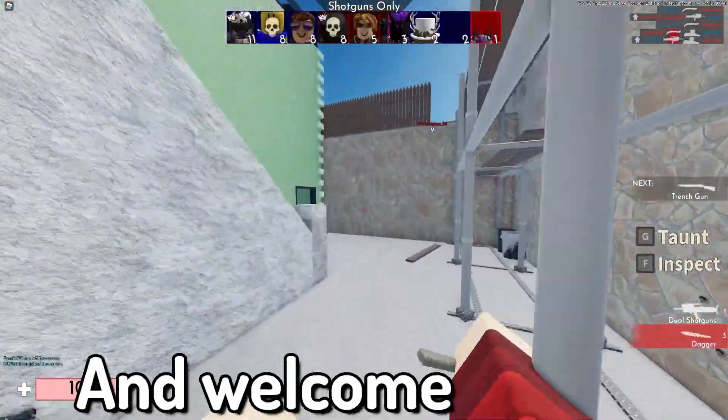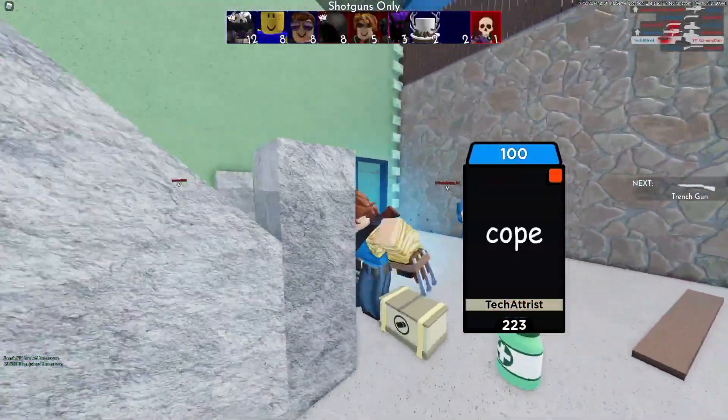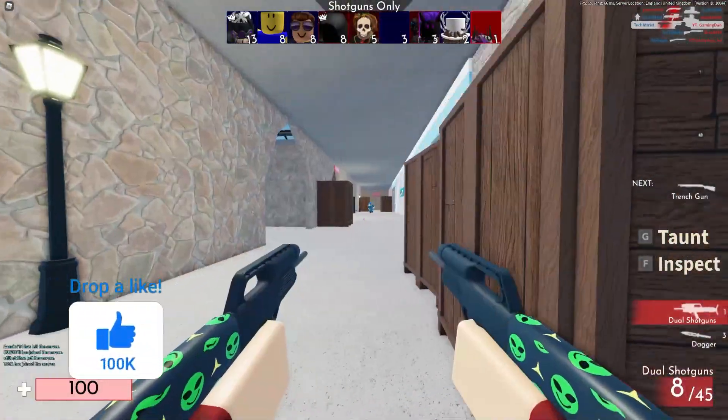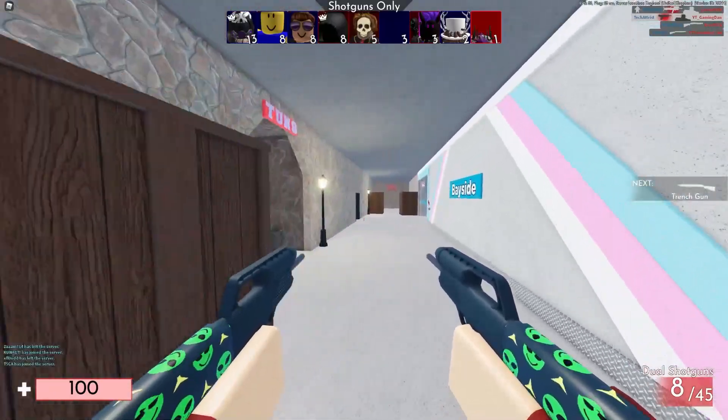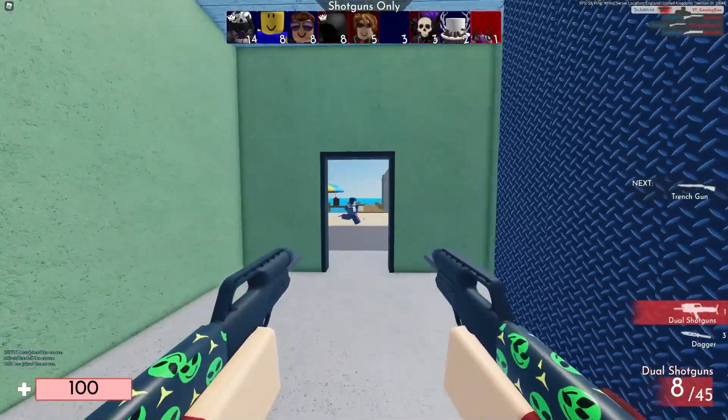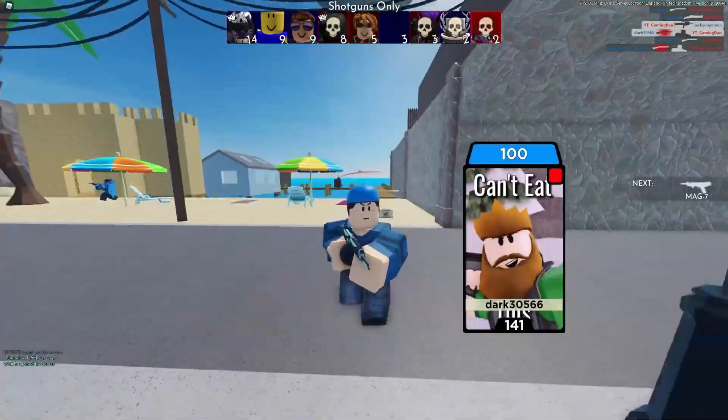Hello there and welcome back to another video. Today guys, we are here inside of Arsenal. In today's video I'm going to be showing you guys all of the working codes I can find right now in this game. Arsenal has just recently released an update which allows us to get the monkey with drip skin.